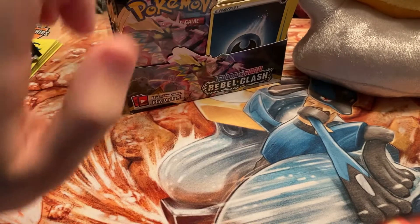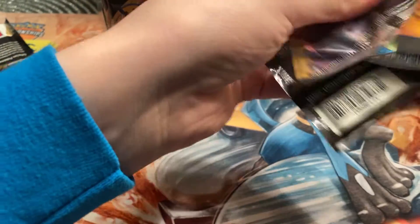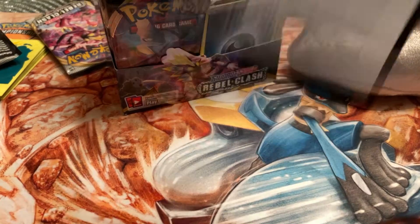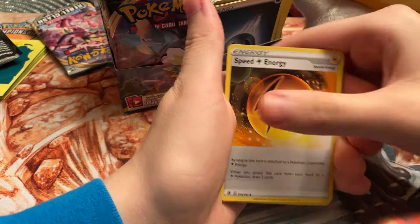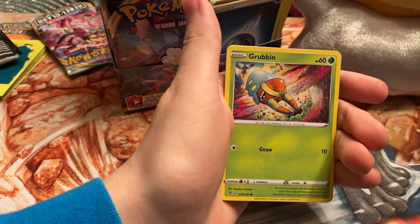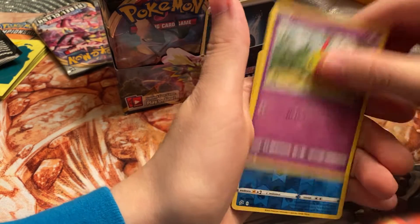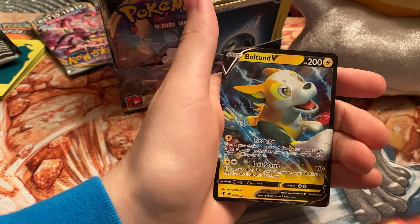We got a Guntank and a Galarian Darmanitan — I promise I'll get that name soon. We got a Toxicity pack — I really want a Toxtricity V Max, I just think that card is such a great-looking card. Still haven't pulled one. I try not to see what the code cards are either because it makes the reaction more genuine. We got Meditite, Stunky, Grubbin, Wingleull, and a Boltund V — we pulled the full art in the last box and now we got the regular art.